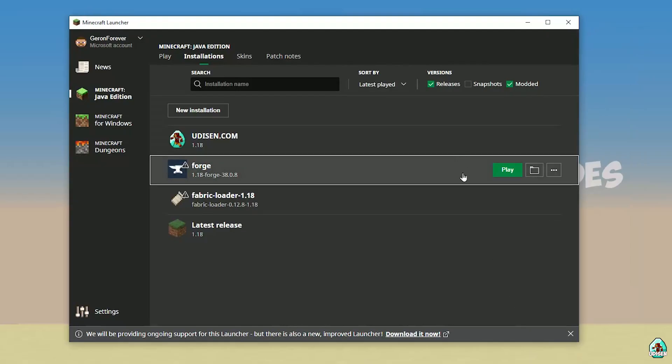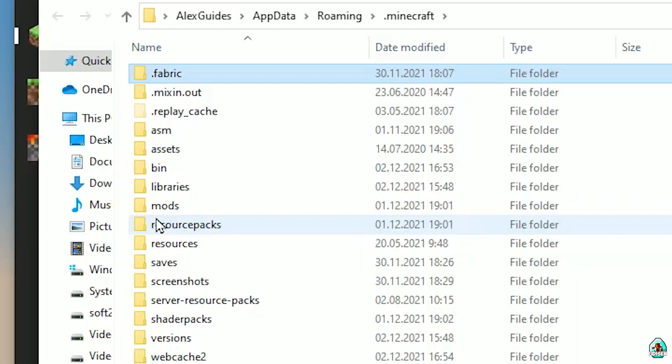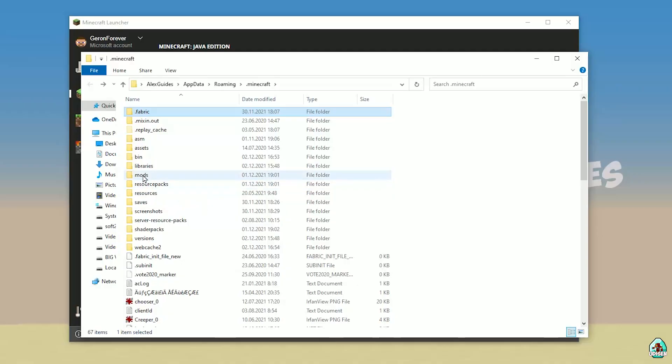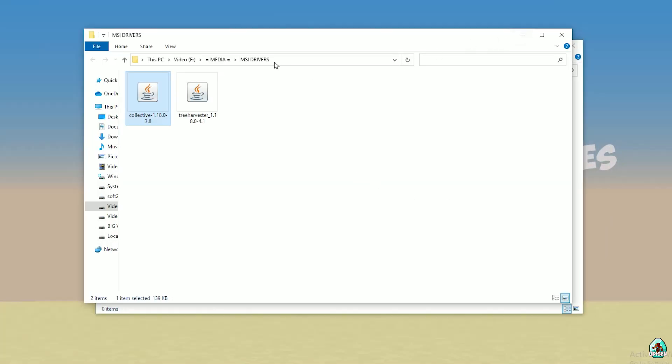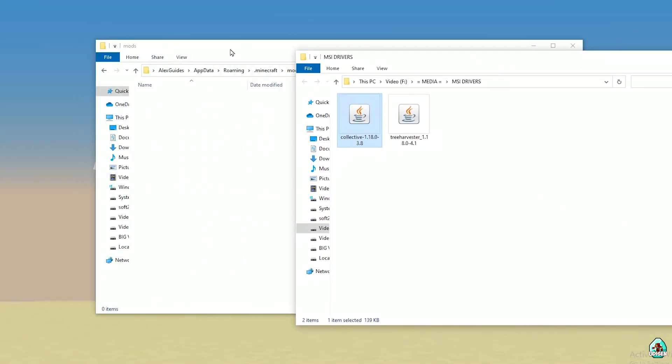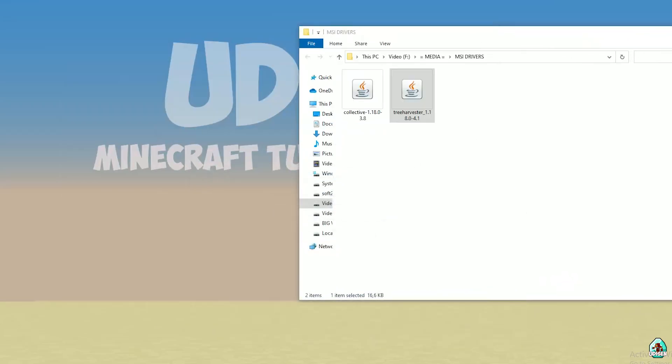Also, sometimes install a new version of 4G for the latest version of Minecraft — that's also a good idea. Press the folder icon, find the folder named 'mods' — yes, with small letters. If you don't have this folder, simply create it. Double-click to open it. Now download 2 files: Collective and 3Harvester. All links are in the description. Drop these 2 files inside the mods folder, then close all windows.